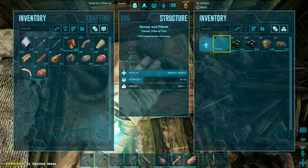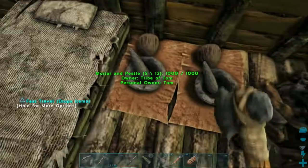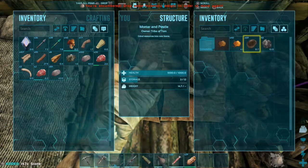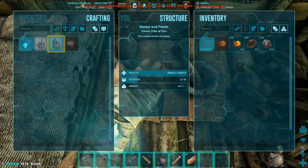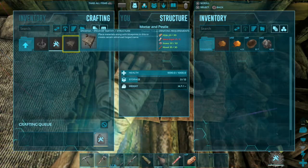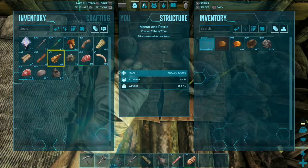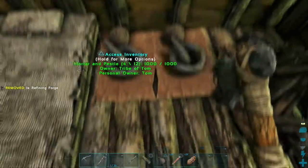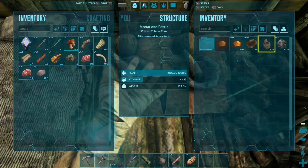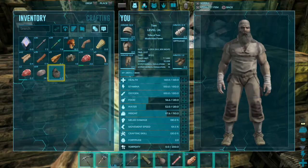Let's put that small meat up there, craft some narcotics, and get all the stone out — then we can make a refining forge. Nice. We've actually got everything we need for the thing above the ingots, and we've got some metal too — this is perfect. I didn't mean to put that in there, I meant to put it in my hotbar. I'm not really sure where I'm going to put this.